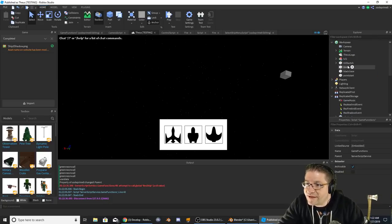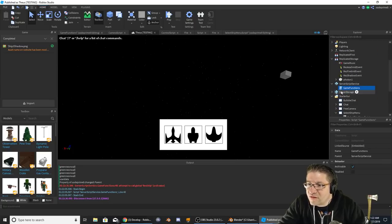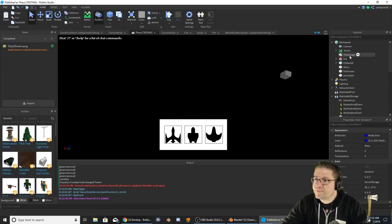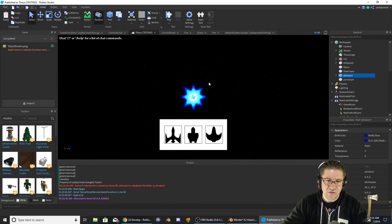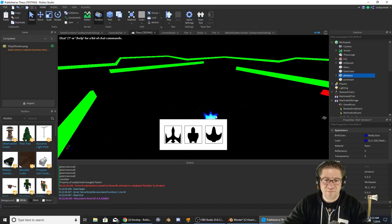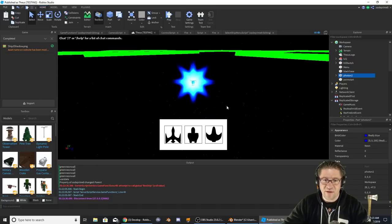Let's go into the Ship 3 event. Where is Photons? Photons are under Server Storage right there. Photon 2 — let's go ahead and copy. I'm going to put this out into the workspace, paste into workspace. As you can see, this is the neat little ball that the Arachnid shoots.